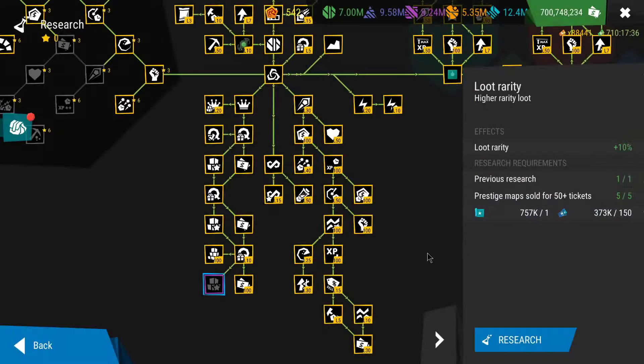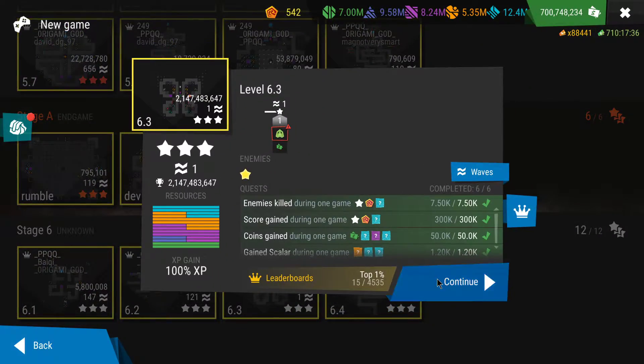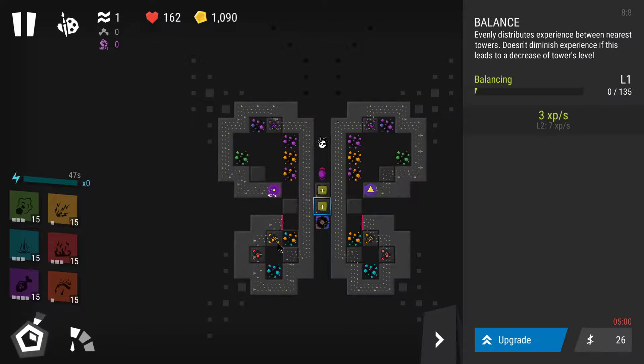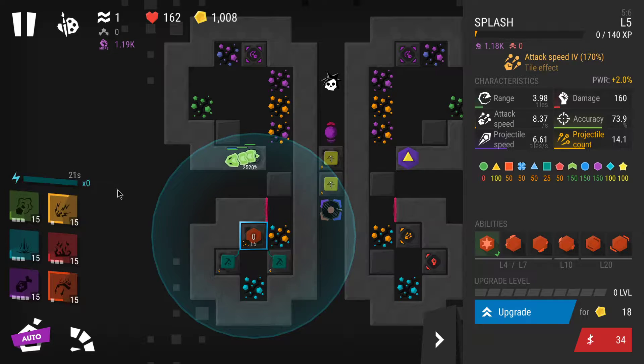That's the question we're going to answer today. As always, I will reset loot rarity so you can see it's level 0. I'm going to go into stage 6.3 because it's the fastest one, and I will always use the same setup I've shown you guys many many times.